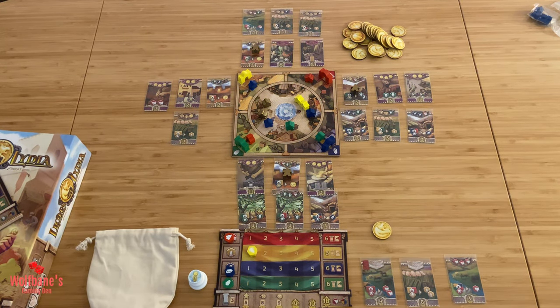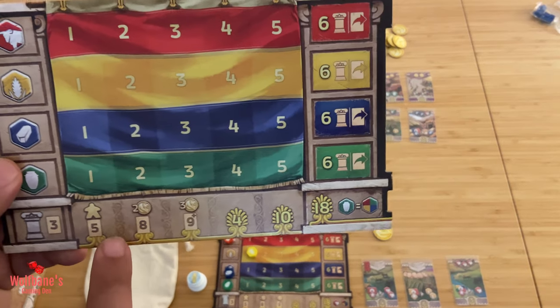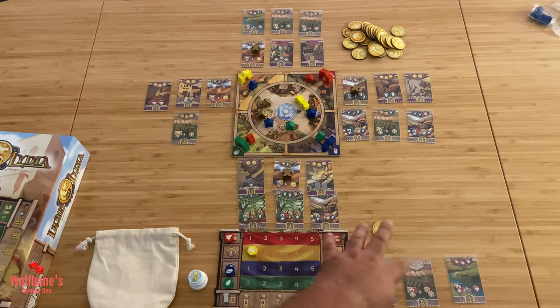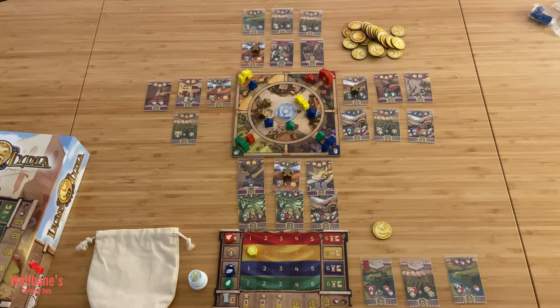If there's a tie for points after all points are tallied up, the person who's highest up on the influence track is the winner. If you're still tied, you will add up all the different resources and coins left over, and whoever has the most of those is the winner.